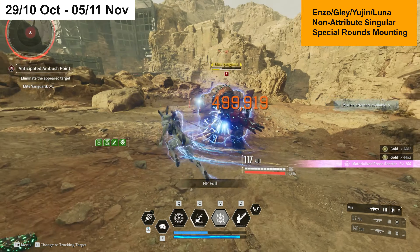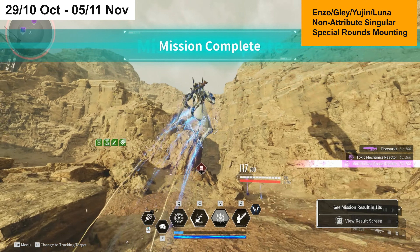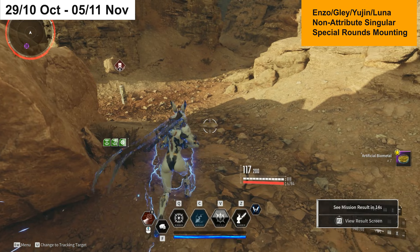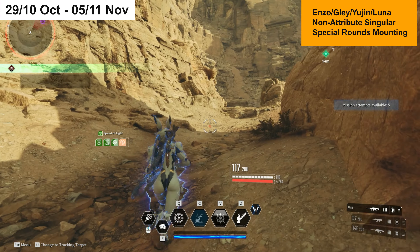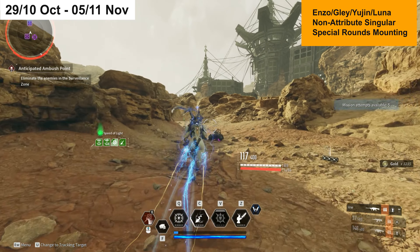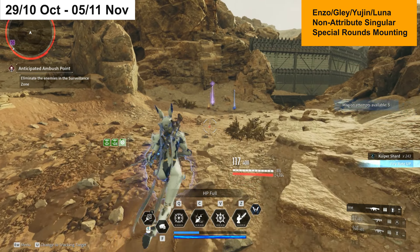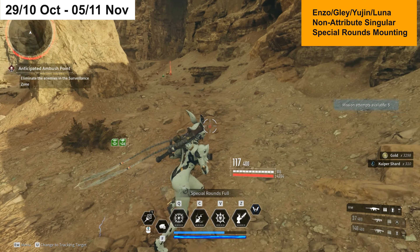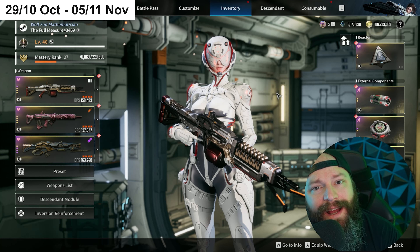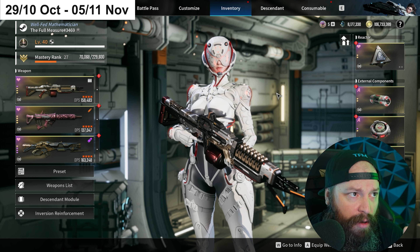The mission spec says three minutes but you can definitely do it faster. You'll potentially get a lot of reactors dropping — hopefully some decent Special roles like Secret Garden. And as with the previous spot, you also gain weapon proficiency, character XP, gold, and Kuiper. Not quite as efficient as Echo Swamp, but still not too shabby.